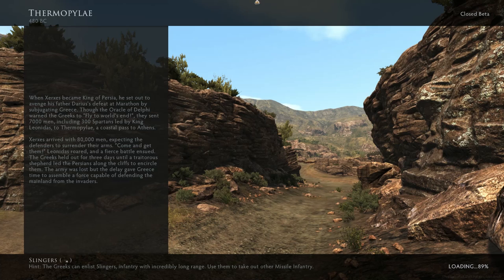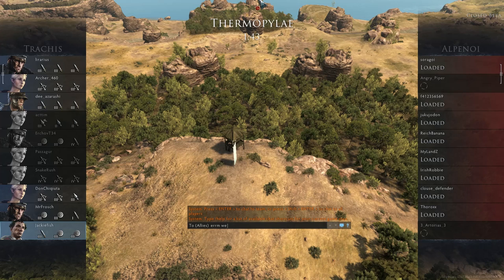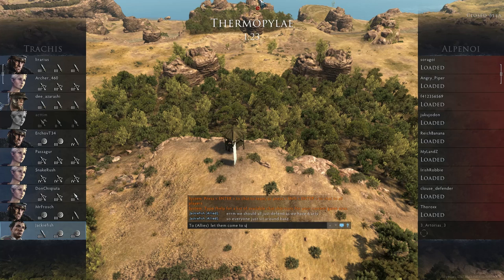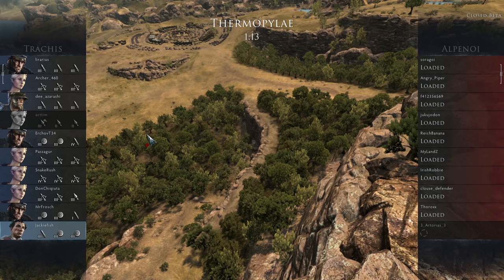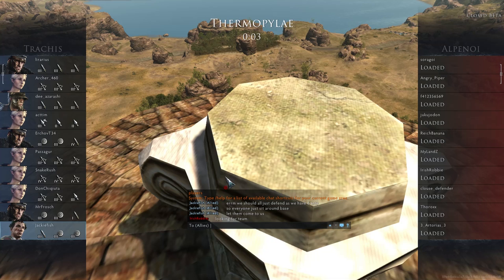Alright, we're on the 'From Up Alive' map, which is always fun for artillery. Hopefully we have a decent team — the tiers are a little messy this early in the morning during closed beta when there aren't as many players. We have six pieces of artillery on our team, which is a ton. With six arty we should all just sit back and defend — analyze your team comp and communicate that with your team. Everyone just sit around base and let them come to us.